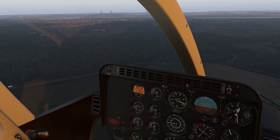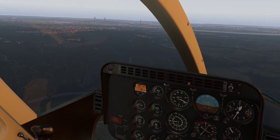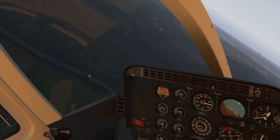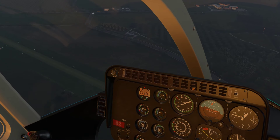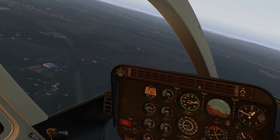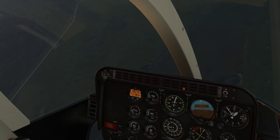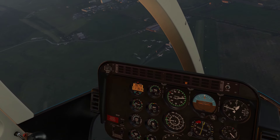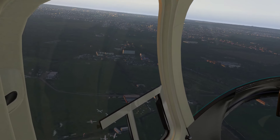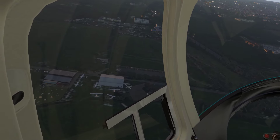Obviously quite close to the Dartford Bridge over there — the Queen Elizabeth Two Bridge — that renders quite nicely. We'll have a look around and see what the aerodrome looks like. So there's the aerodrome over there, and it looks fairly basic — a few buildings in there, a few light aircraft.